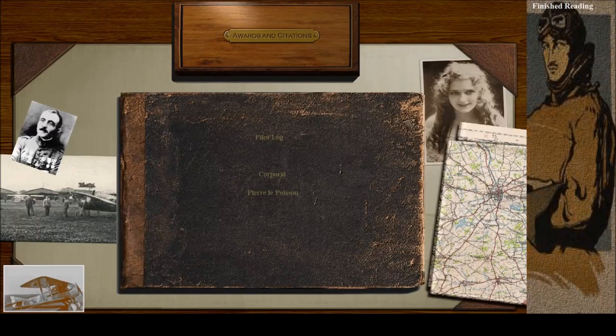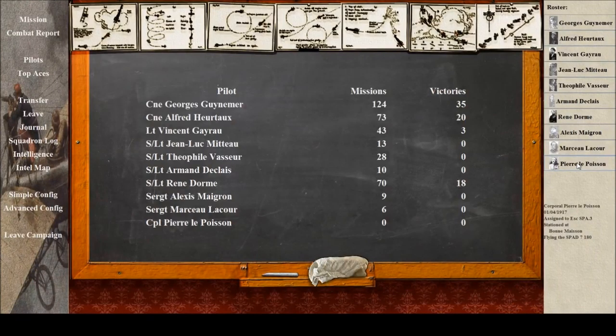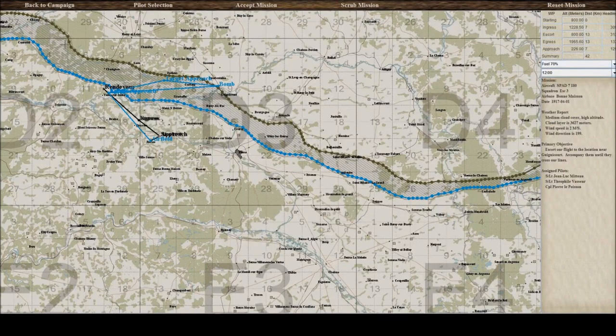And this, I suppose, is me. Must be — I've got a wonderful moustache. Right then, let's get on with it. Let's create a mission for ourselves. I don't know which plane I'm going to be flying. SPADs! Yes, excellent — that's what I wanted, we're in SPADs. Escort our flight near Guignicourt, accompany them until they cross our lines. So we're on escort duty today, three of us: Jean-Luc Mito, Theophile Vasseur, and of course Pierre Lepoisson.